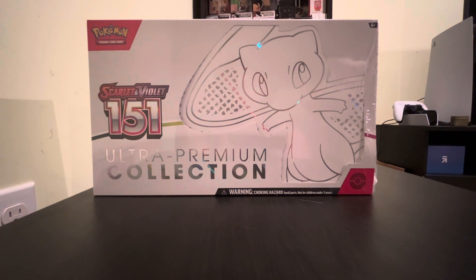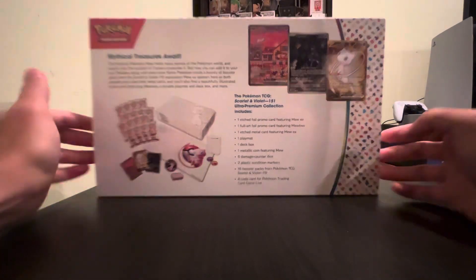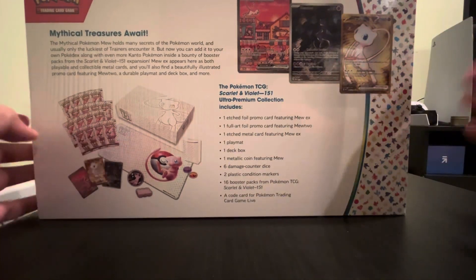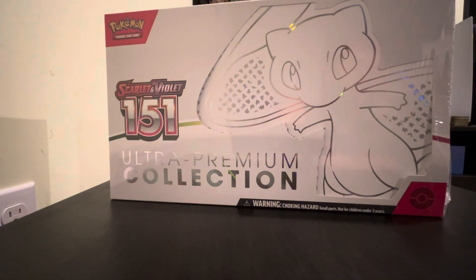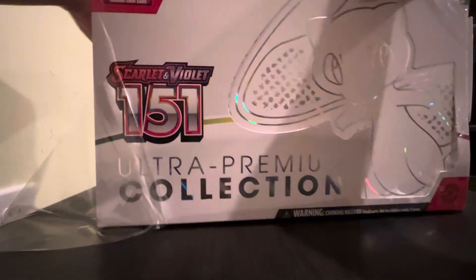Hello everyone, welcome to a new Pokemon TCG unboxing. Today we finally got the Scarlet Violet 151 Ultra Premium Collection — this is a big boy. On the back it shows what we can get: a bunch of packs, three promo cards, and a player mat. The promo cards are right here — beautiful. Let me get my box cutter and we'll rip into this beauty.